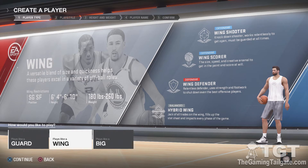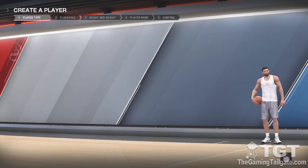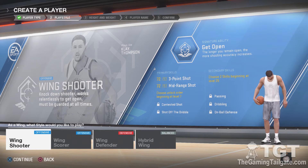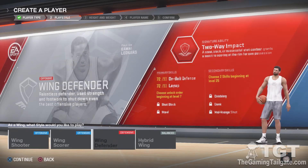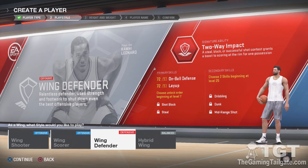Now let's head into Wing, where we have Wing Shooter, Wing Scorer, Wing Defender, and Hybrid Wing. Hybrid Wing is the one I will be using personally. Wing Shooter — Klay Thompson. Wing Scorer — DeMar DeRozan. Wing Defender — Kawhi Leonard.